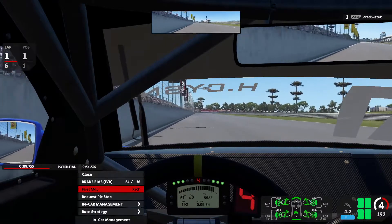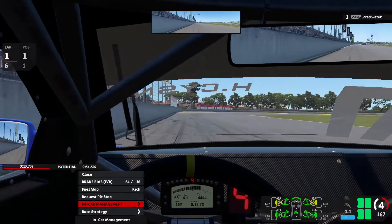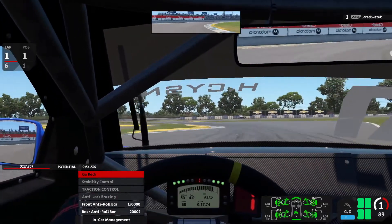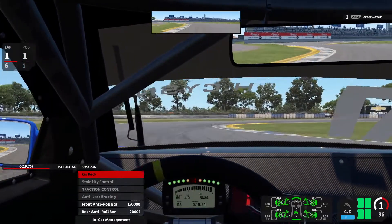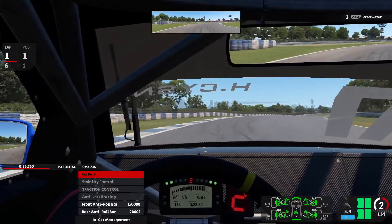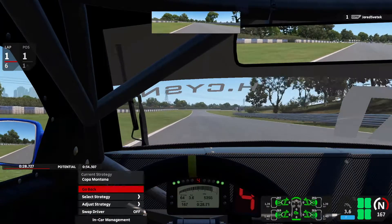As you see there, there's the in-car management. You have the brake bias and fuel mappings. Other various options with the cars — if you go further in, you have stability control, traction control, anti-lock braking, and then the anti-roll bars for the front and the rear. As you go back, you have race strategy.